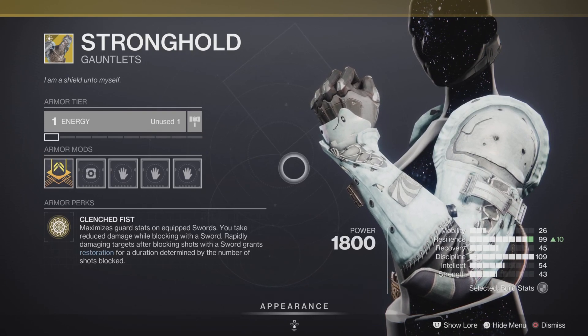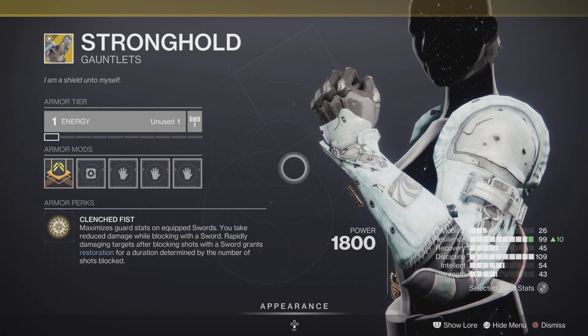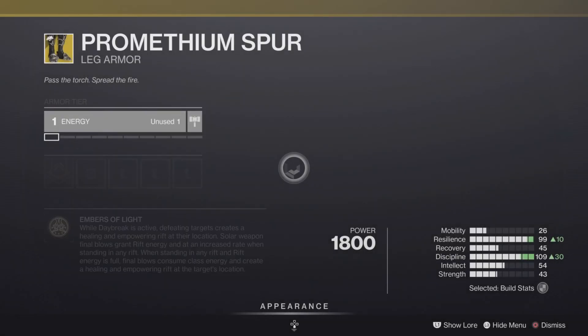Stronghold gauntlets are here — if I'm not mistaken, this might be the first time or second time it's appeared; it's rarely here. These are the exotic gauntlets for the Titan class, pretty good in PvE and just decent in PvP, best used with swords.